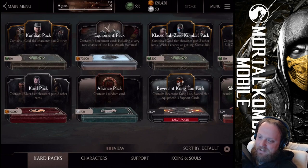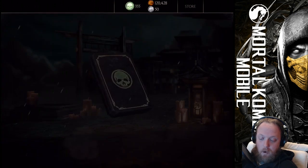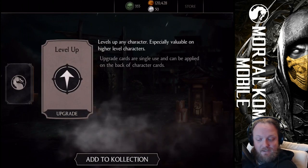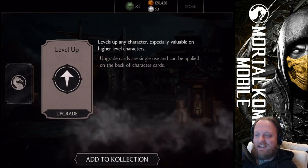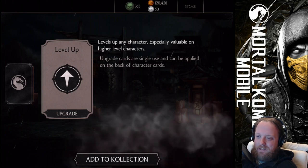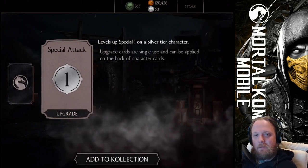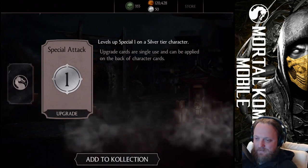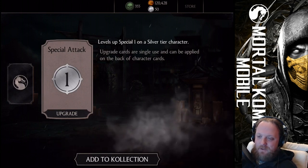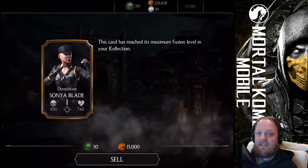Here we go, next try — we still have two more tries here and I hope one of them will be a Classic Sub-Zero. I can see comments here on Twitch. A level up card, we have a special attack card, and the next card could again be Blood God Kotal Kahn or some other card I already got before. Let's do the same thing I did on the previous stream that made me pull Classic Scorpion — go Classic Sub-Zero. Demo Sonya. That's too bad.